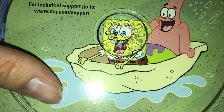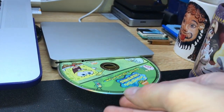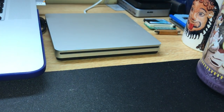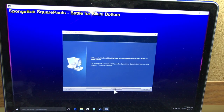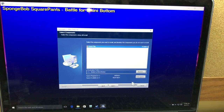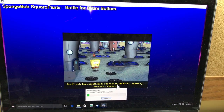We got SpongeBob and Patrick riding on a clam. Alright, so let's go ahead and put in SpongeBob SquarePants Battle for Bikini Bottom. Look at those tight graphics.